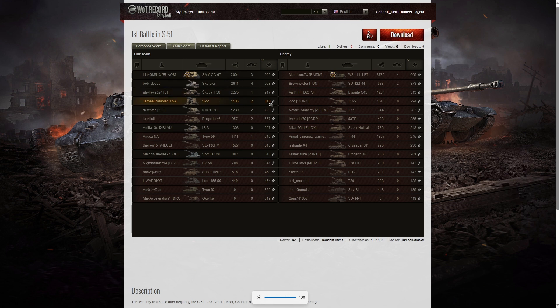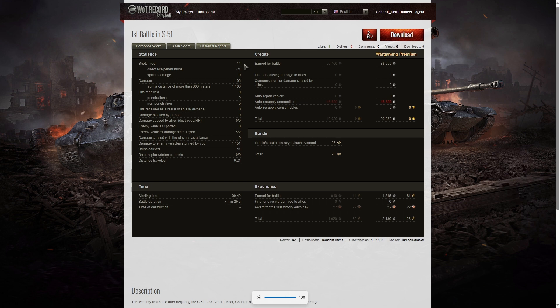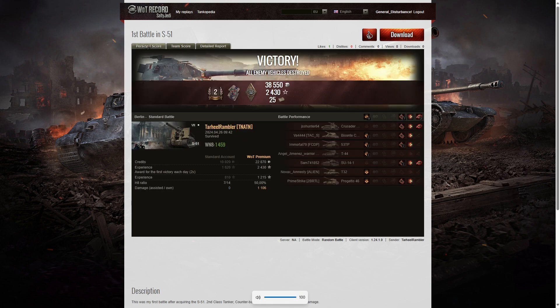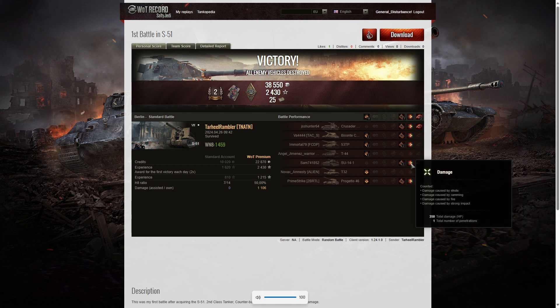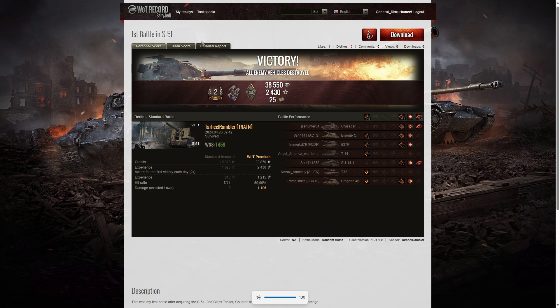For base XP he's in fourth place — the SMVCC67 managed 962, the T56 got 958, and Tar Heel Rambler got 810, which beats all enemy players on base XP. He fired 14 rounds: seven direct hits, one penetrating shot, and ten splashes. The penetrating shot was likely the SU-14-1 — not the Crusader, who was splash-killed at a distance. That round went right in and penetrated, wiping him out and earning the Counter Battery Fire medal.